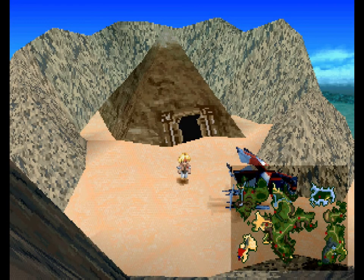Good afternoon, everyone, and welcome back to more Let's Play Star Ocean: The Second Story, our bonus section. My name is Rabbit, and for today's video, we are going to be focusing on Floor 6, or Level 6, also known as Burglar's Nest.